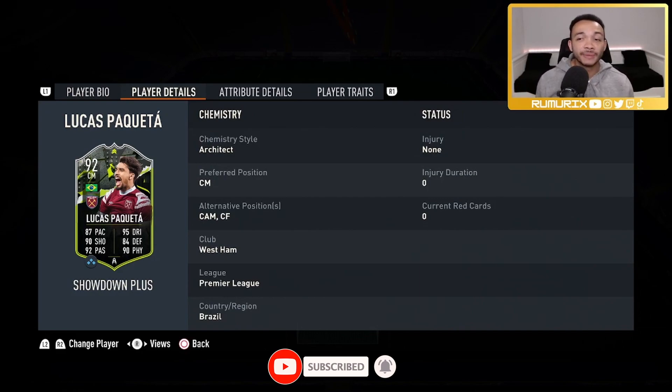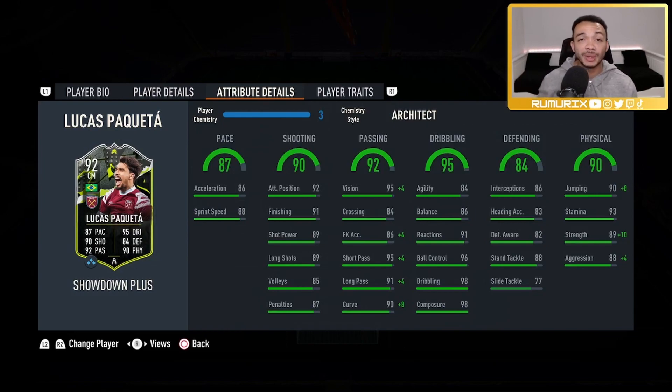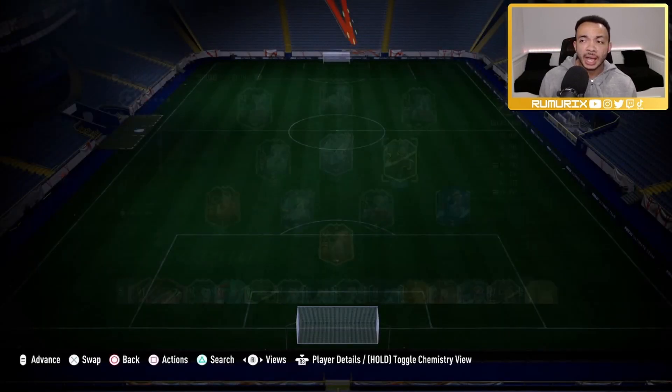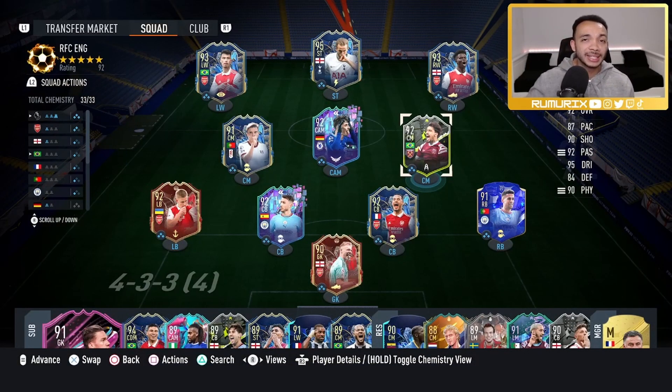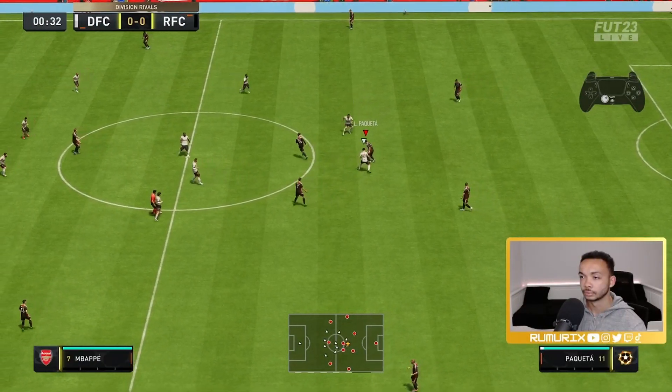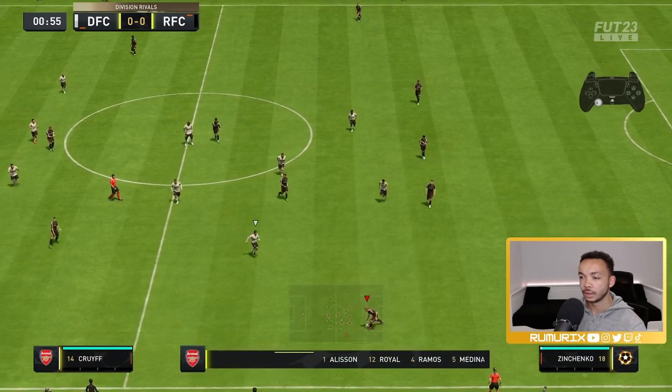He can play center mid, CAM, and center forward. His club is West Ham, so he's got the Premier League and Brazilian links. I slapped an Architect on him which makes him the lengthy accelerate type — I'm going to try him with that and the Shadow which will boost his pace a bit more, but we'll see how he is with the Architect first. There are green stats everywhere. He's such a well-rounded card with the flare, outside foot shot, and technical dribbler traits. I'll be playing him in the CDM position in a 4-2-3 on arrow, with him unbalanced so he can get forward. Let's see how he plays.